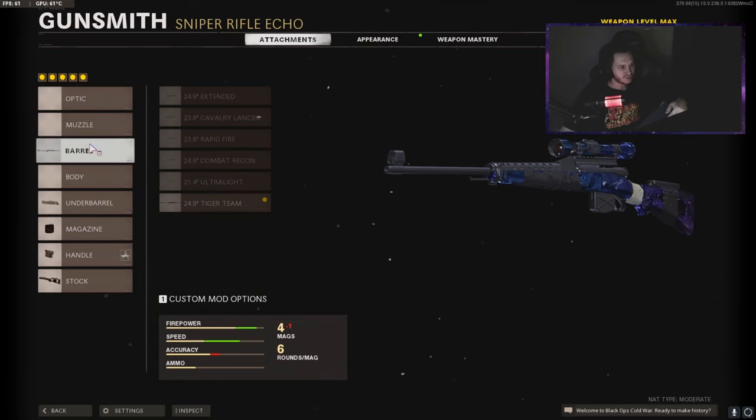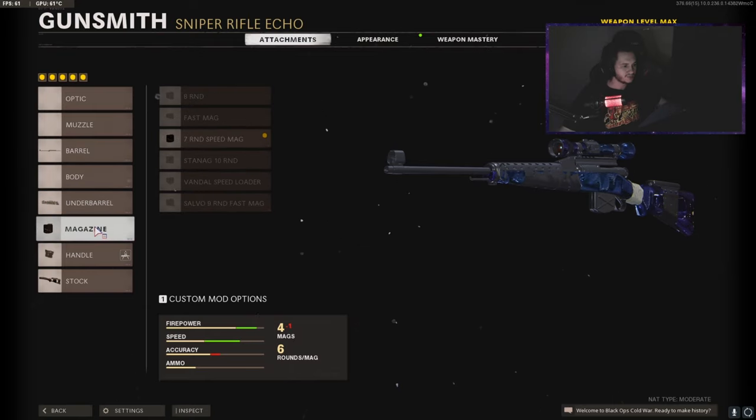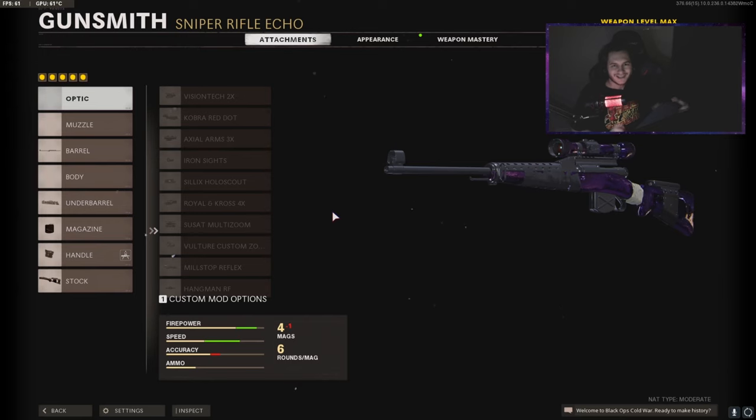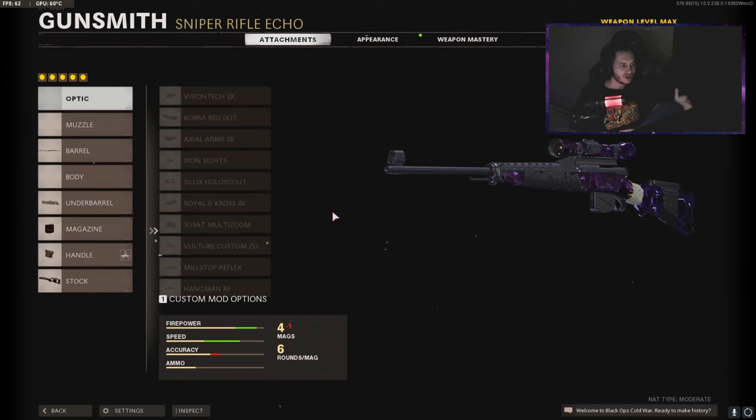On my second Swiss we have the Tiger Team barrel, Bruiser Grip, Seven Round Speed Mag, Serpent Wrap, and Raider Stock. The only downside of this class is that you cannot run a body attachment, so you can't run Tiger Team Spotlight. I thought that was kind of a big deal when I first started using this class, but eventually you just get used to it. Trust me guys, this class is super fun. It is so fast — having that speed mag makes it really feel like you're in the action with this gun. So try out this class and let me know what you think.